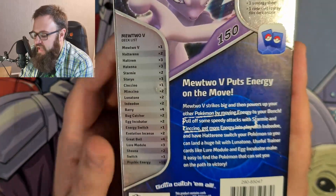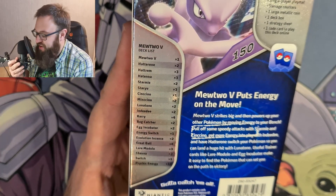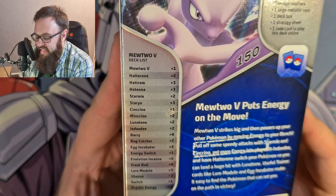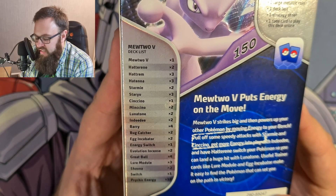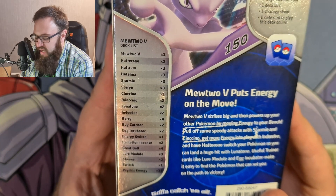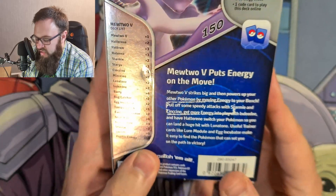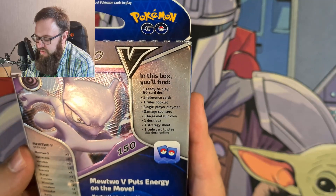We're going to have a look on the back because there's a deck list on there. In this deck we have the Mewtwo V card — there's one of those — Hattrem, Hattem, and Hattena, a Starmie and a Staru, a Cinccino and a Mincino, a Lunatone and Indeedee, a Barry — there's a few of those — Bugcatcher, Egg Incubator, Energy Switch, Evolution Incense, four Great Balls, three Lure Modules, Shauna, Switch, and I think that says 10 Psychic Energy. Also in the box we have three reference cards.